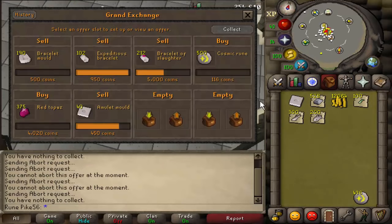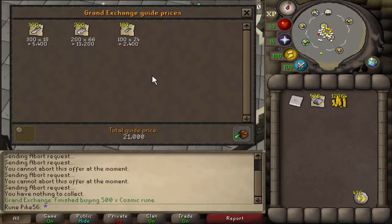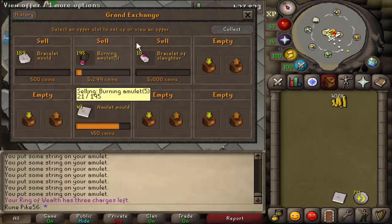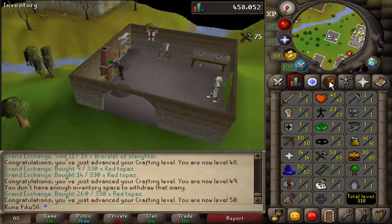Whilst I'm waiting for the red topazes to buy, I'm going to train some cooking. Look how cheap I got these supplies for - that is nothing. Pretty sure cooking is all profitable. That'll do for now, 41 cooking - need that for Recipe for Disaster, apart from the last bit where you need 70. Only thing is with the burning amulets I need to attach wool after, and you get like 5 XP for that. But as you can see they're selling for quite a bit more - for an extra 300 GP just to string them. I think it might be better just to do the bracelets because you get really bad XP for stringing them.